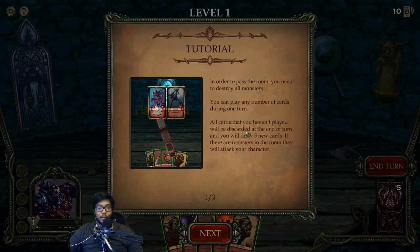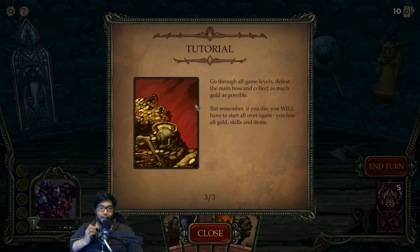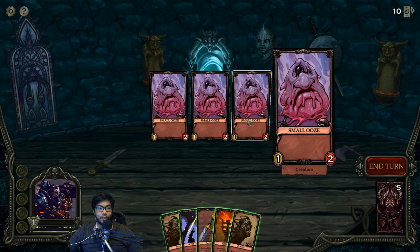Tutorial: pass the room to destroy all monsters, play any number of cards, all cards you haven't played will be discarded, and you draw five new ones. If there are monsters in the room, they'll attack your character. Killing monsters gains experience to level up, press that to choose skills. Go through all game levels, defeat the main boss. If you die, you have to start all over. A big difference - there doesn't seem to be any mana in this game like the other types.